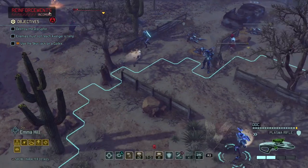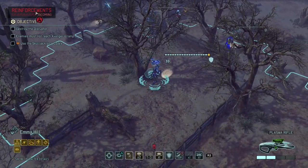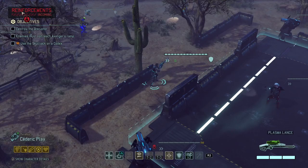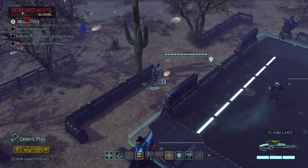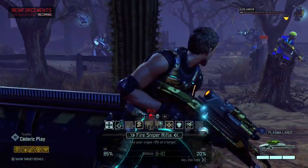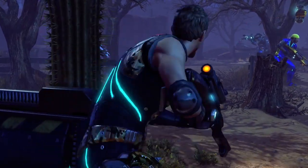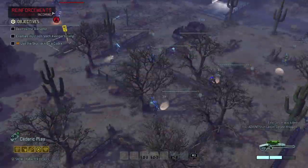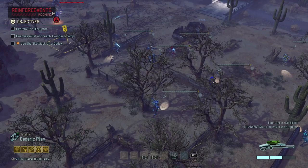I apparently can't fire at the disruptor from over here, probably because of the rock. So I think the smartest thing to do now is — I'm gonna reload with Cedric, and that was his first action. So I can actually fire at the Lancer. There we go — he grazed, but that still was a kill.